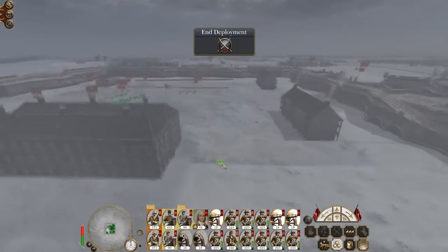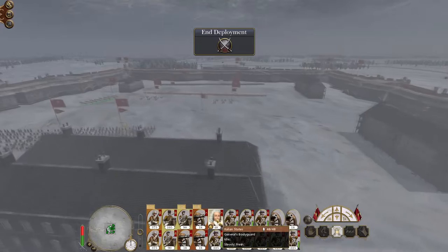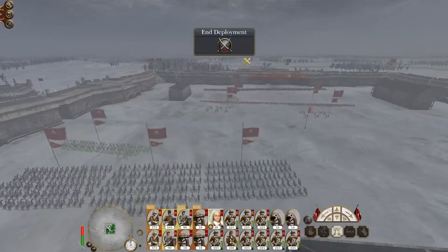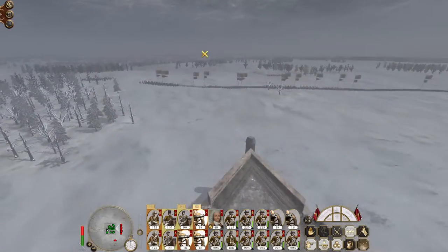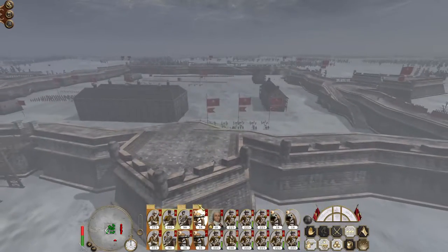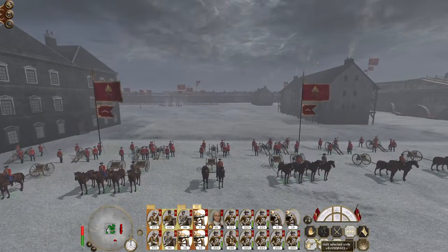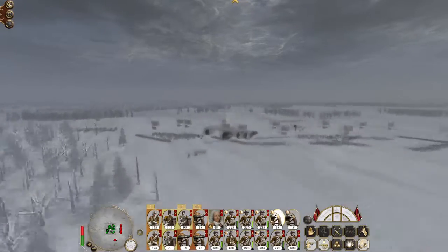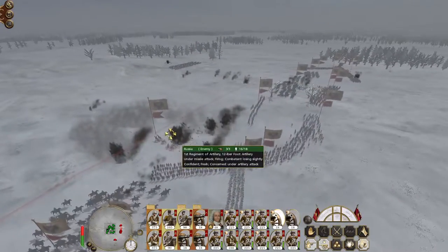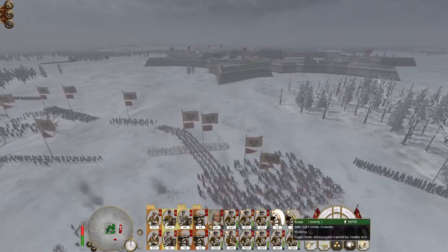Let's drop some artillery right at the back and see if I can do some long-range sniping. Let's see if the artillery can shoot over the hill and over the wall — apparently not. The howitzers are though, so let's get them to open up on some actual infantry.